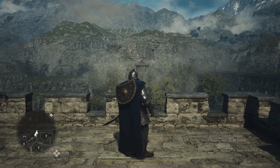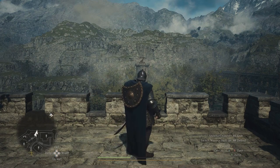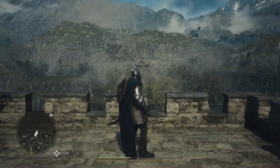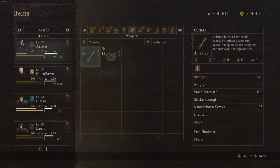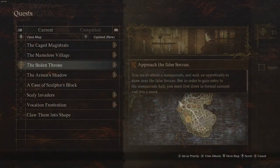The Stolen Throne is a significant main quest initiated by Captain Brandt in Dragon's Dogma. Brandt tasks you with delving deeper into the mystery surrounding the false Sovran. To accomplish this, he proposes infiltrating a masquerade to confront the imposter directly. Embark on this quest by conversing with Brandt at the tavern and expressing your interest in the masquerade.